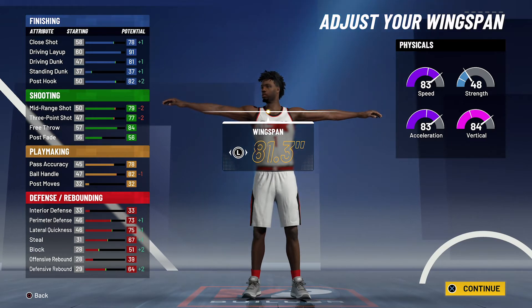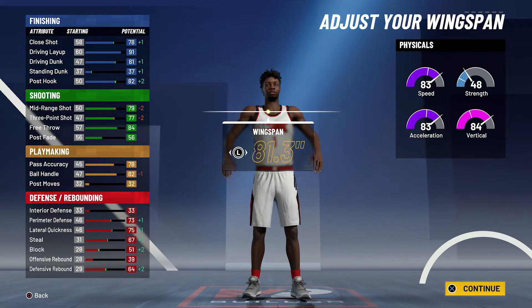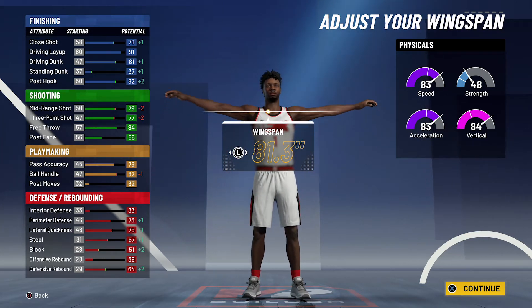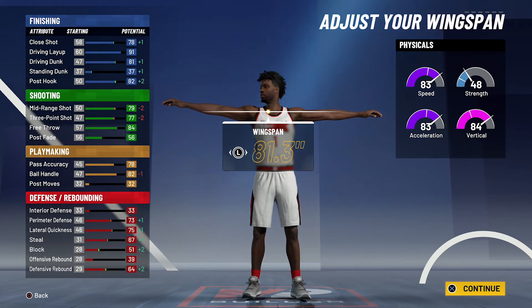So at 99 overall, you're going to have an 82 close shot, a 95 driving layup, an 85 driving dunk — so you do get all the contact dunks — and an 86 post hook. For your shooting stats, you're going to have an 83 mid-range shot, an 81 three-point shot, and an 88 free throw with a 60 post fade.